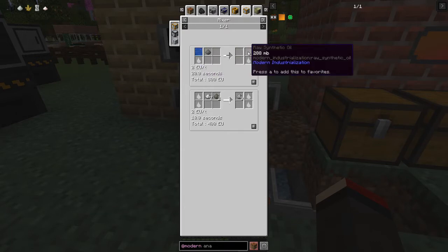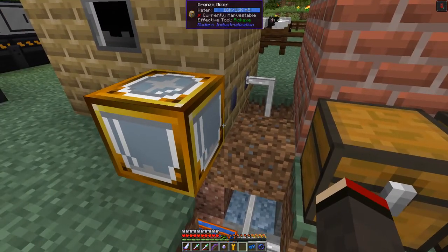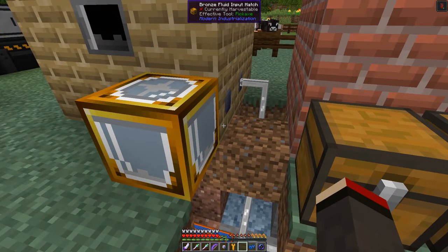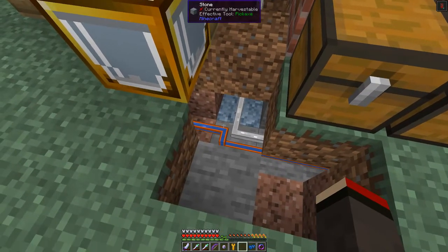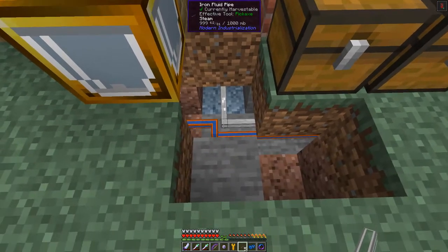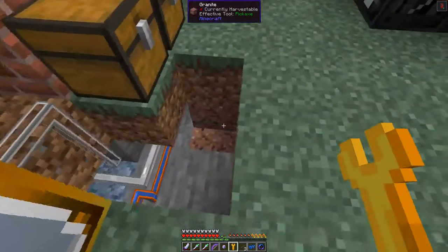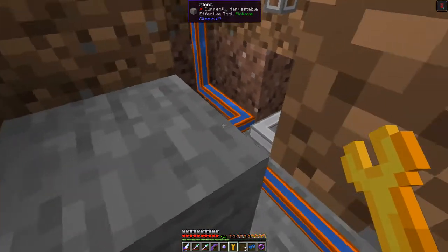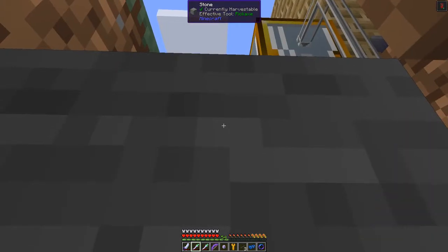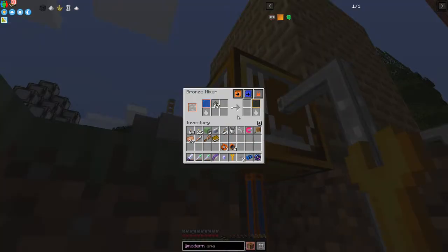Water plus coke dust will produce raw synthetic oil. Oh, it hasn't got any power. I've moved it slightly — I need to put some power in. Let's get some iron fluid pipes. I'll put this pipe up here, connect this in as we have connected everything before, then get down here to connect this in. I have to go one more block down and remove this one. Okay, so that's now got steam and it's starting to mix and producing some raw synthetic oil.